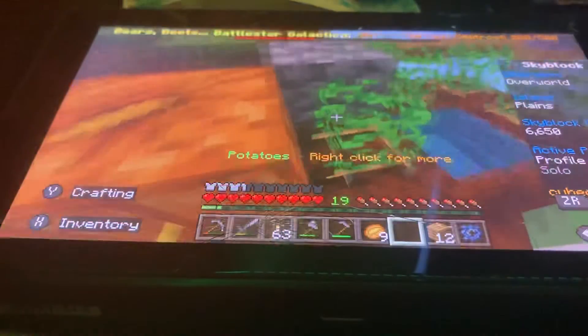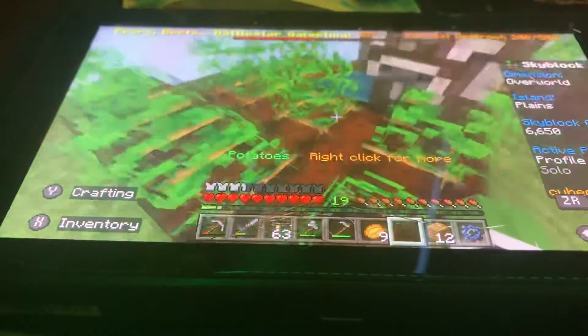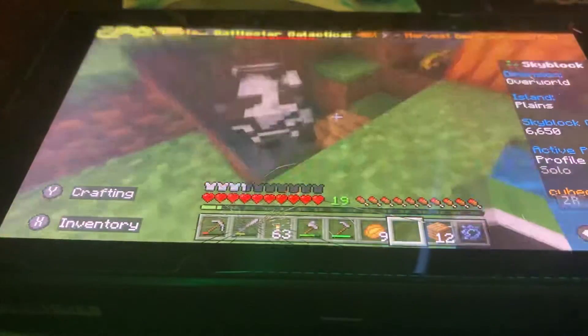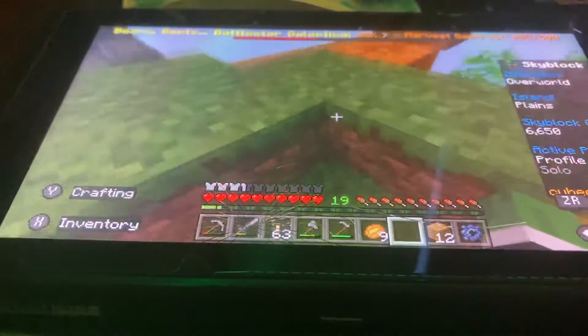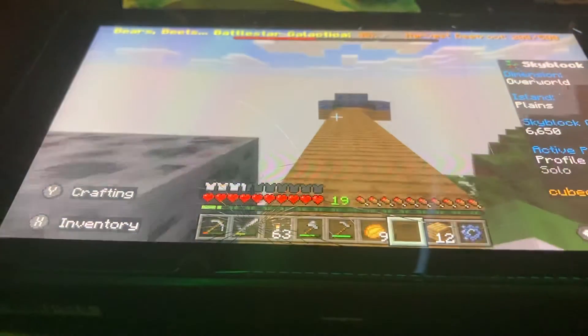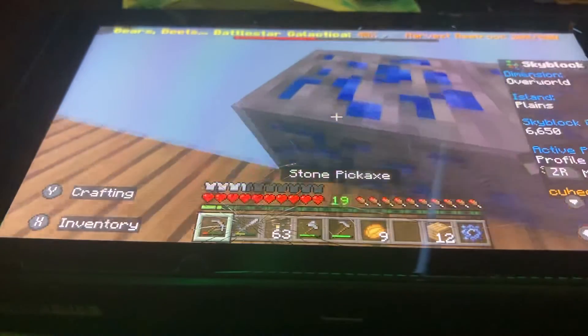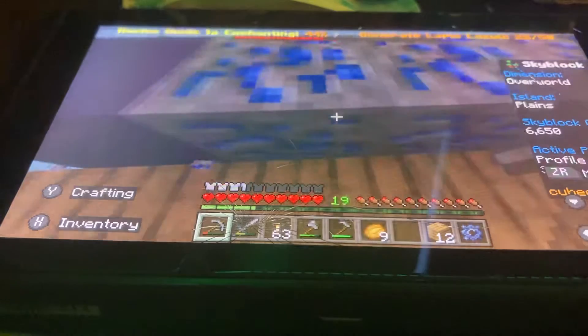I got some pumpkins and potatoes over here. We got some cows, more potatoes over here. And I've got the coal generators over here. Over there is the lapis generators. I'm actually going to collect some lapis real quick for a quest.